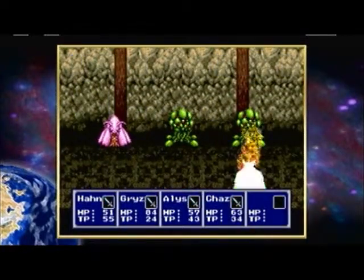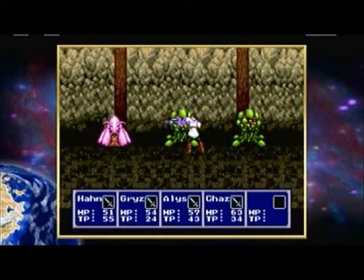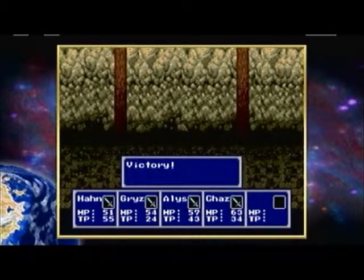We've got the same combination of monsters from last time. A critical hit from Chaz, and of course Alice proceeds to blow it. Thankfully Han picks up the spare, though. But we're still fighting. The blob is out, and Alice gains a level.